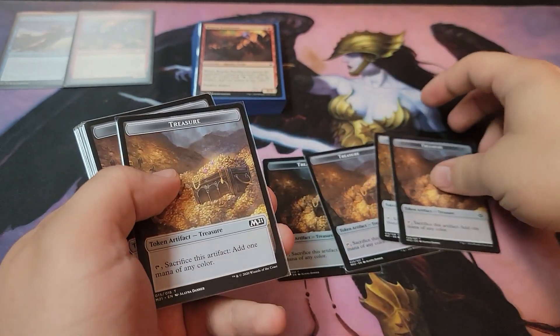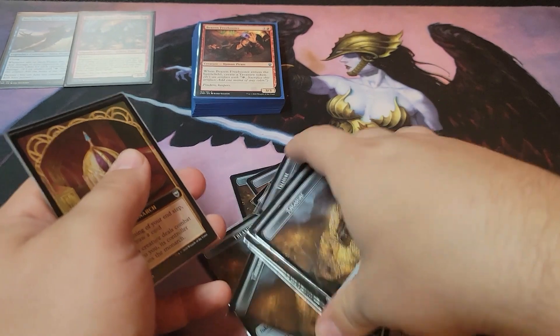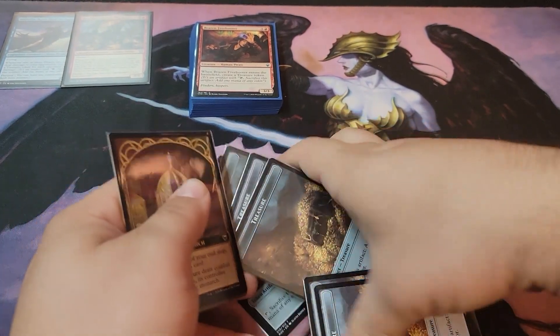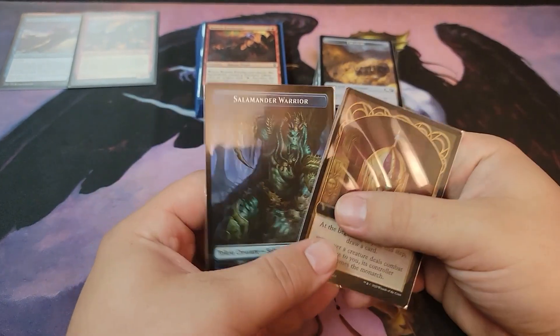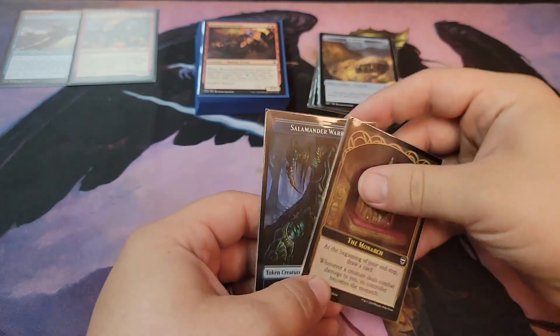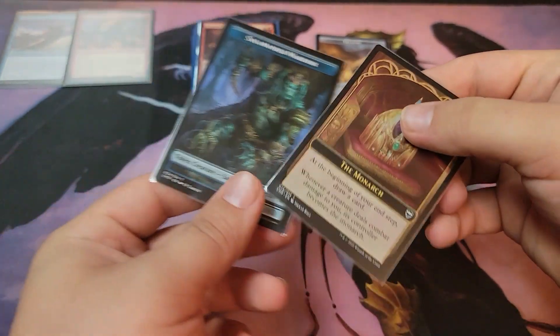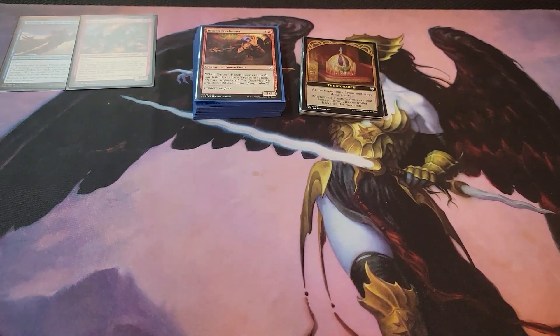With this deck, there are some treasure tokens. I have a bunch in here because this deck produces heavy treasure. There's also a Sailor or Warrior token and a Monarch token here — no double side to it.